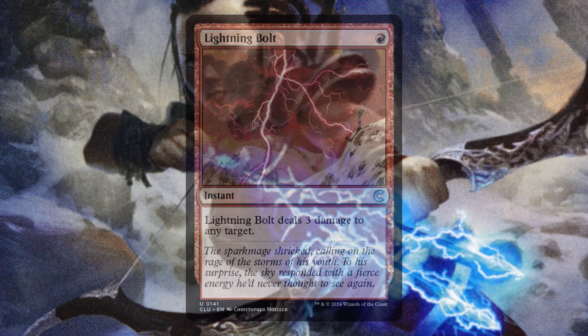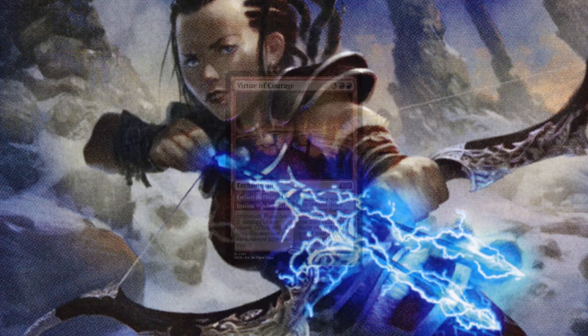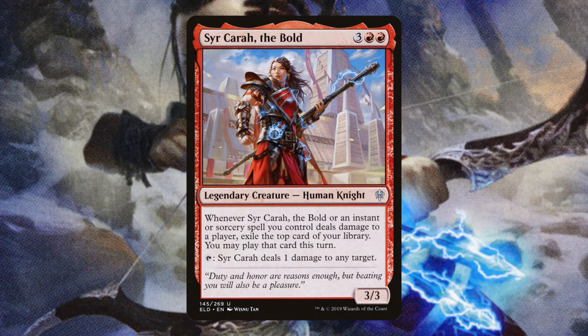Lightning Bolt, just a classic here. We have Spiteful Banditry — it's going to be very easy to trigger this consistently and get a ton of treasure tokens off of it. Virtue of Courage is probably one of the best cards in the deck. Late game, this can draw a good portion of your library, and as long as you have a Bergy or Storm Kiln Artist on the battlefield, you could be looking at a win right then and there. Kara is kind of a worse Virtue of Courage, but in a pinch she'll do good and she does have that ping effect that synergizes pretty well with our commander.